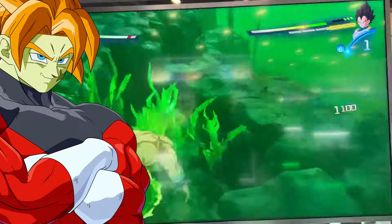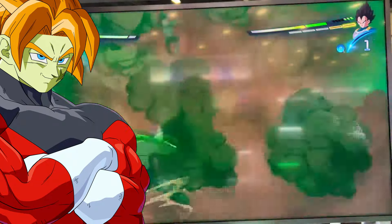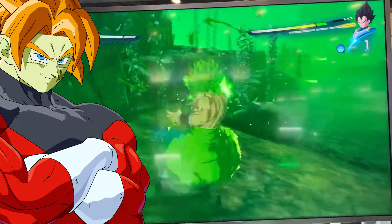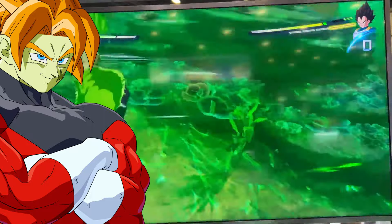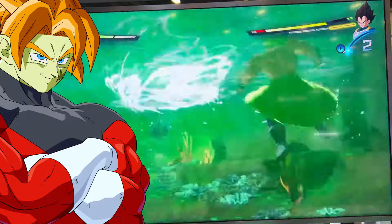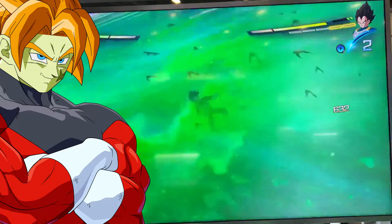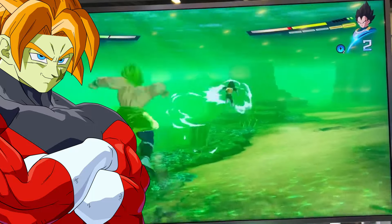Dragon Ball Sparking Zero has designed the worst Broly in Dragon Ball Games history. And I'm not talking about the pathetic character model, because you might say Ikari looks good, and even regular Super Saiyan looks good, but a lot of people agree that Super Saiyan Full Power looks like utter garbage from a character model perspective. But I'm not talking about that — I'm talking about the actual moveset, the combo animations of Broly.